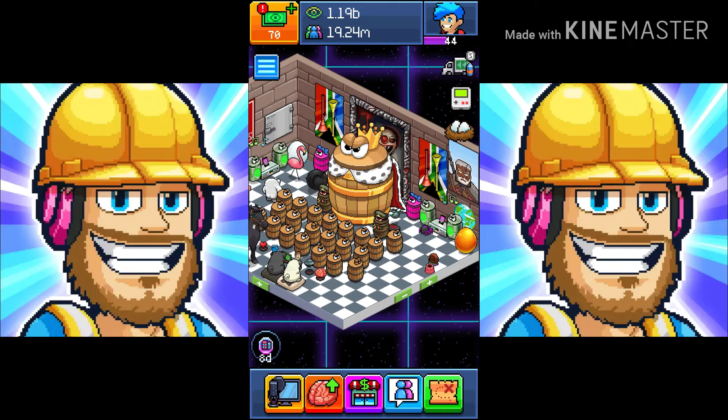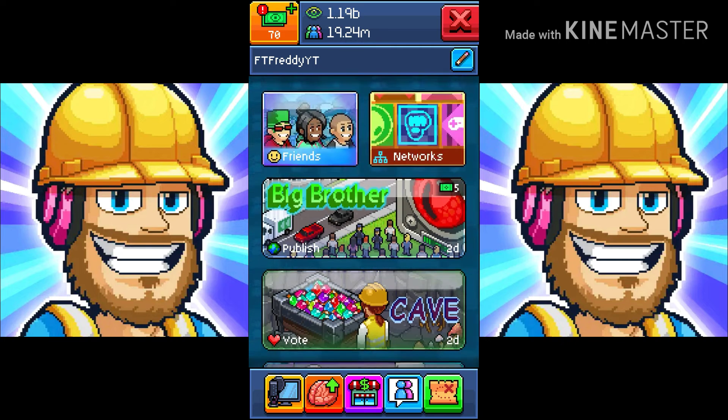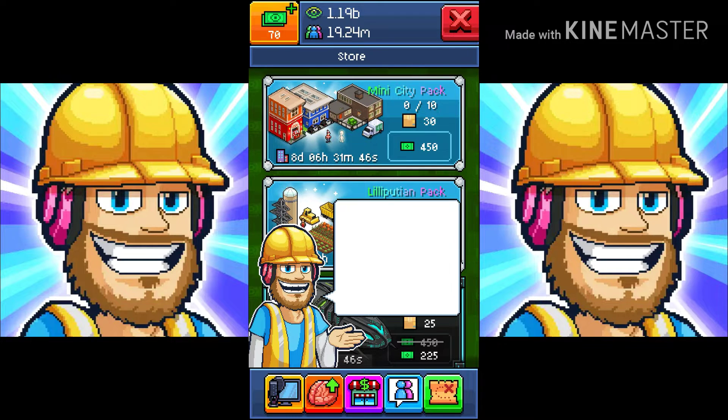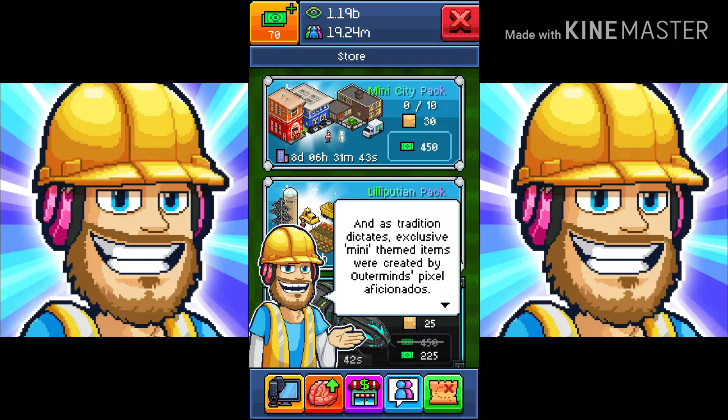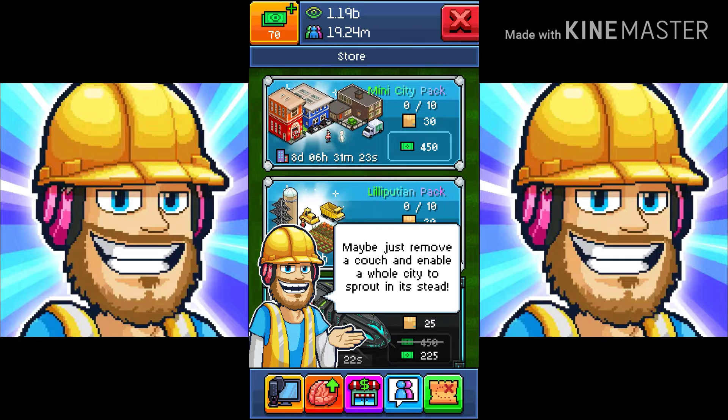Now I'm gonna start removing everything here because of the new update. Nothing is modest about these pocket-sized editions, and as tradition dictates, exclusive mini themed items were created by Outer Minds. Aficionados can purchase a huge bundle of small stuff that make it feel welcome in your room designs. Though not very invasive, you still must make space for these novel items — maybe just remove a couch and enable a whole city to sprout instead.